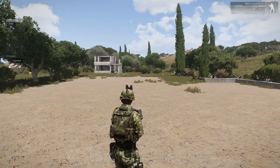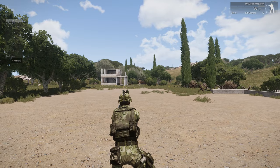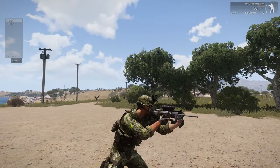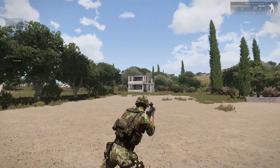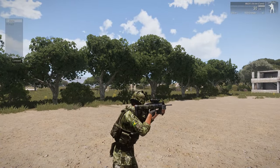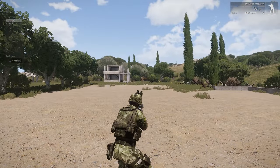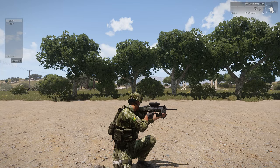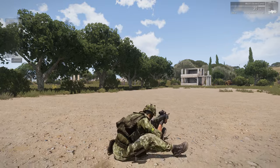At number 4, we're diving into combat stances. You're probably familiar with the basics: crouched with the X key, prone with the Z key, and the default standing position everyone spawns in. But there's a hidden gem that even seasoned Arma 3 veterans might not know. By pressing and holding the control key along with the W, A, S, or D keys, you can fluidly adapt your combat stance to fit any scenario. This simple yet effective technique allows you to stay nimble and make quick adjustments to your posture, giving you an edge in combat situations. Remember to utilise these combat stances to your advantage.